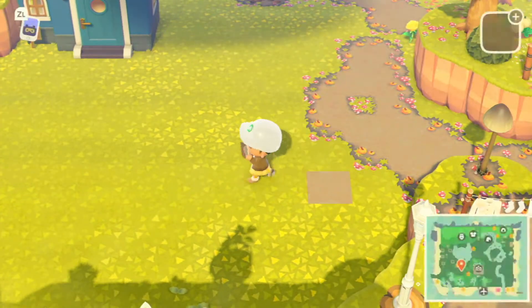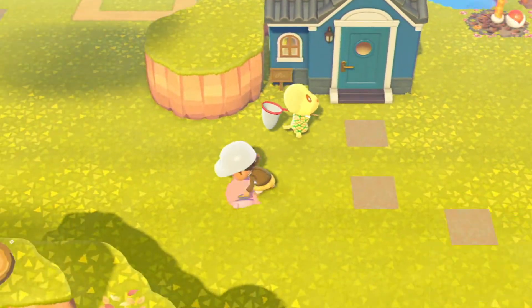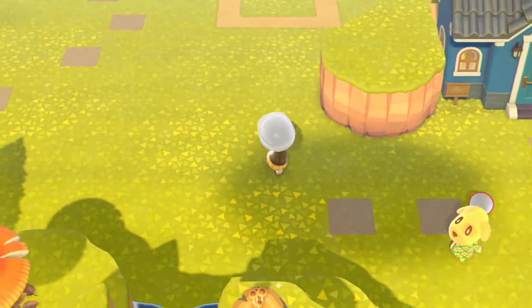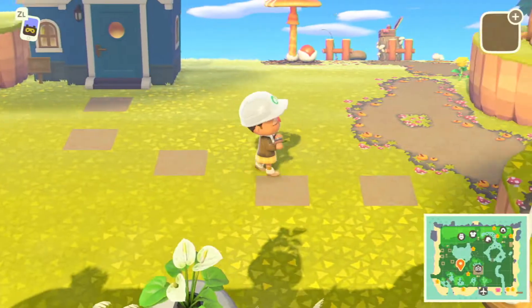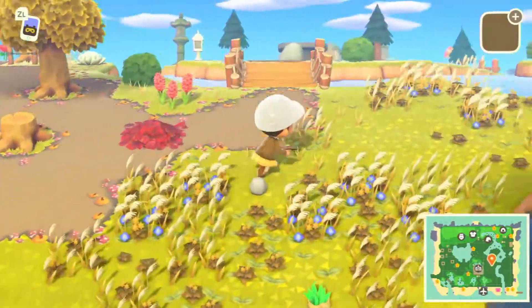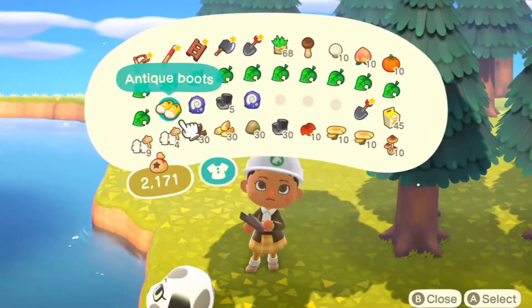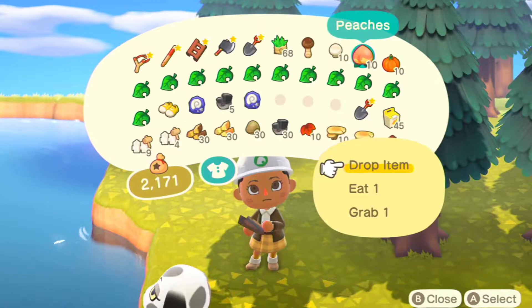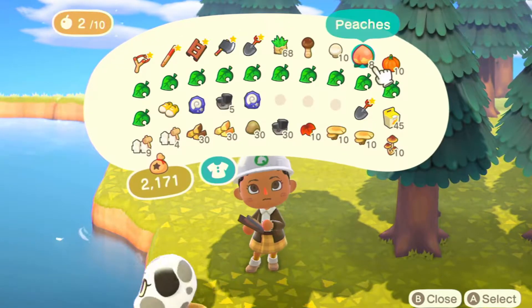I did not know how to make a cottage core slash mush core themed jock house - I just didn't know what to do. So this is a much more general house build; it's not really based on his personality, it's more based on what I want my island to be. Here I'm just getting some trees because I've started trying to store my trees.